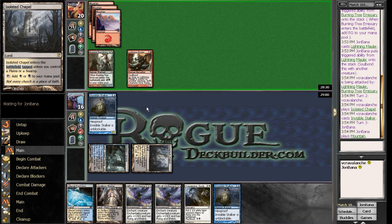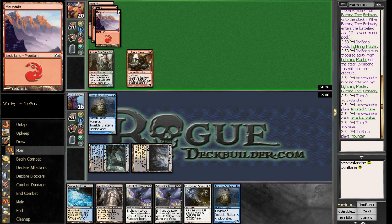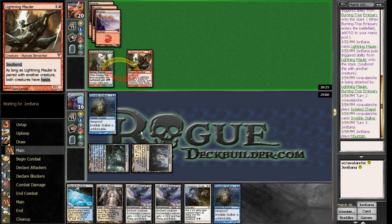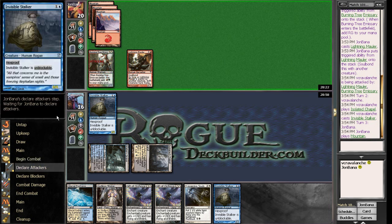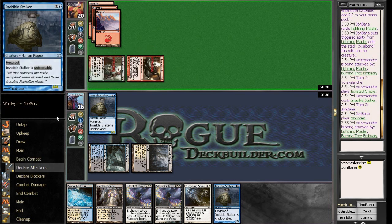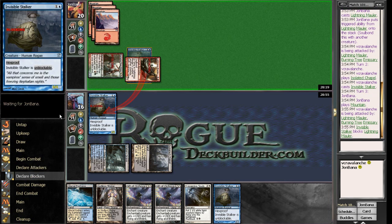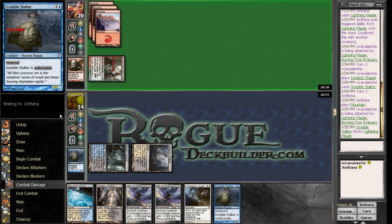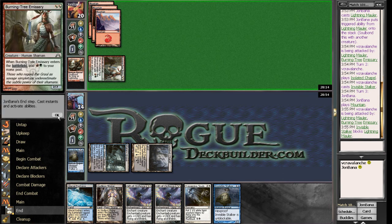My sideboard is pretty decent versus Red Deck Wins because it does have Supreme Verdicts, but even then I don't know if it can actually survive to even fourth turn a lot of times with the Hellrider. He did go first, and a lot of times that is the difference between winning and losing with Red Deck Wins. I might want to just trade the Invisible Stalker for the Lightning Mauler here — I think I do. Save two damage, go to 14, don't get hit huge by a Hellrider next turn, throw out two chump blockers.